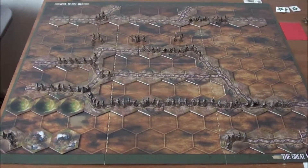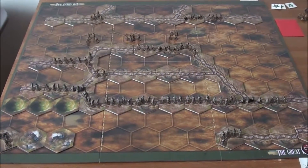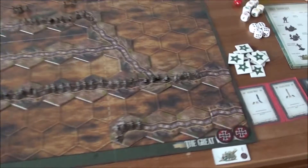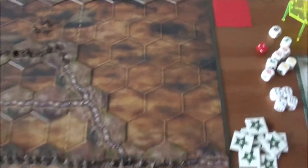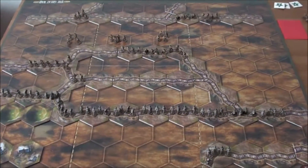Hello! We are playing Great War, Scenario 6, Fight for the Trenches. We are playing the German side. We are in a lead, 2-0, and we are ready to begin turn 4.